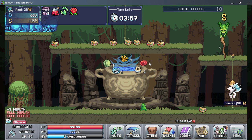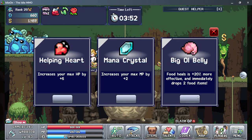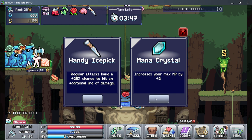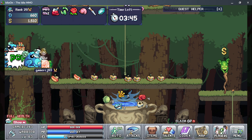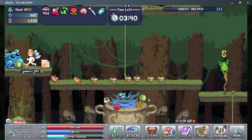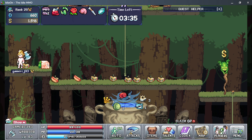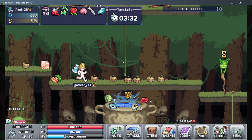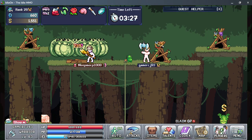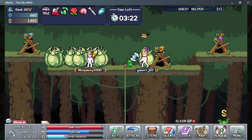That's how you most likely increase your health. You can try to get energy here. You destroy these crates and it increases the amount of enemies spawning at any given time.